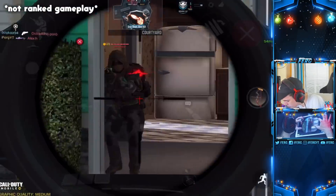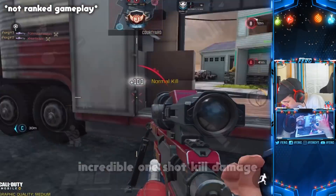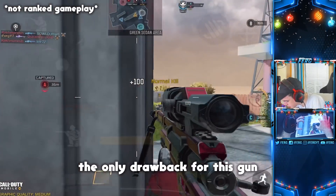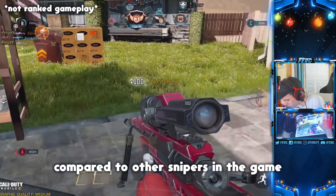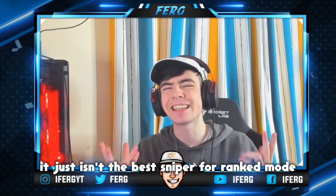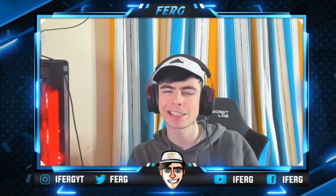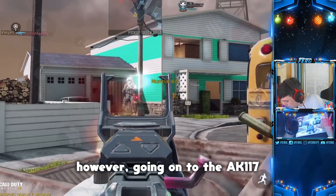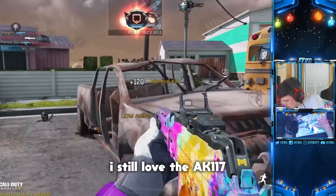The DLQ is a bolt-action sniper rifle — you guys already know it. It has incredible one-shot kill damage; you can one-shot kill everyone from the crotch and above, so you get no hit markers. It's amazing. The only drawback is the aim-in time — it takes a while to scope into this weapon compared to other snipers. The damage makes it very powerful, but it just isn't the best sniper for ranked mode, especially when other snipers on this list let you put an ACOG on and dominate the whole map.